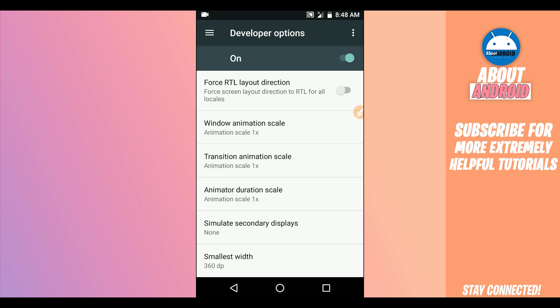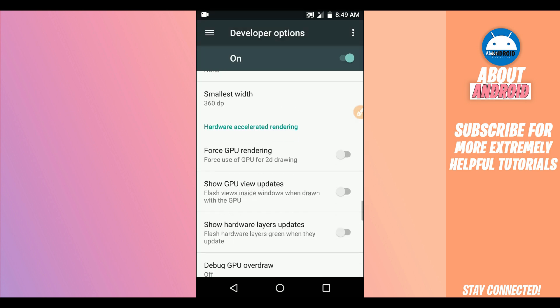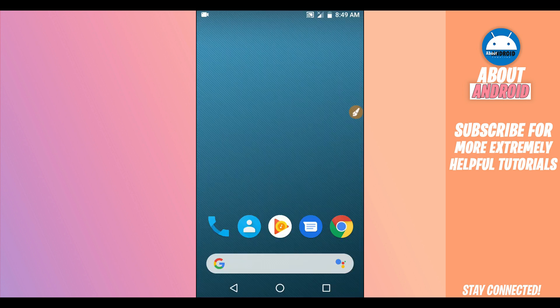Make sure to disable Window Animation Scale — put the animation off. Do the same for Transition Animation Scale and Animator Duration Ratio — put those animations off as well. For Force GPU Rendering: if you have one or two gigabytes of RAM, enable this option. If you have four gigabytes or higher, you don't need to enable it.